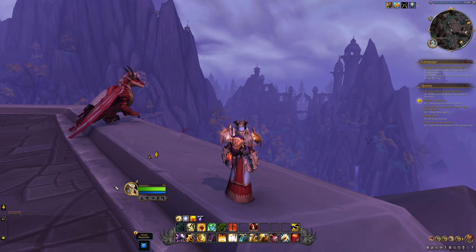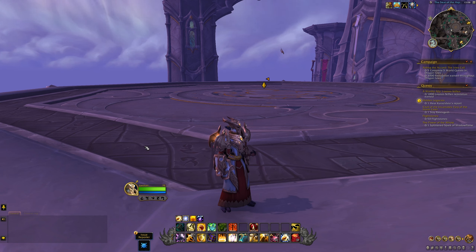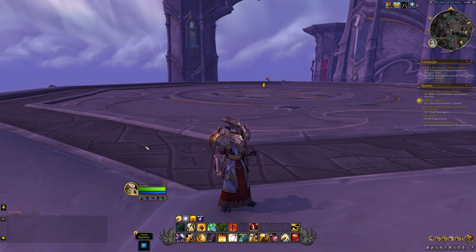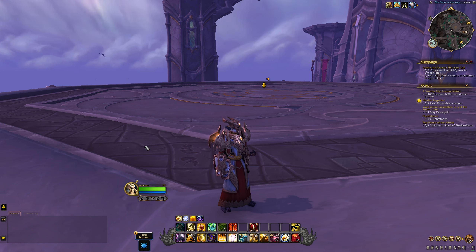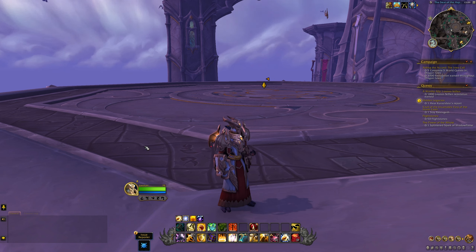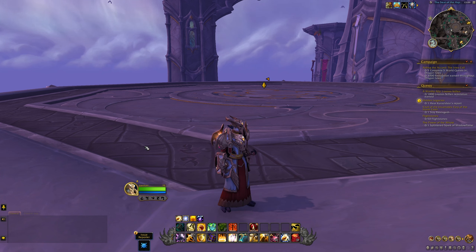The add-on Narcissus is about playing around with character models in-game. This could be very useful if you want to take the character model out of the game — for example, if you want to make thumbnails for videos, or use the character models for other means. It can also be helpful if you are a transmog junkie and want to see how certain things look before you actually get them, doing it in-game rather than scouring database sites like Wowhead. It's much faster to do in-game.